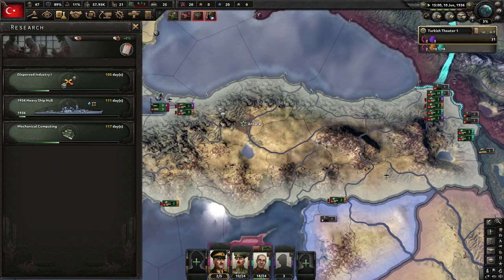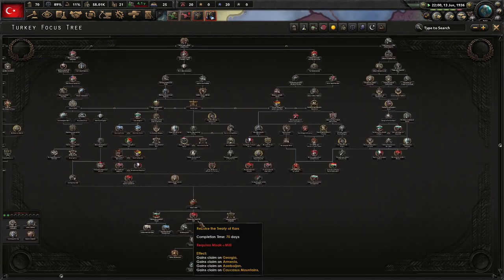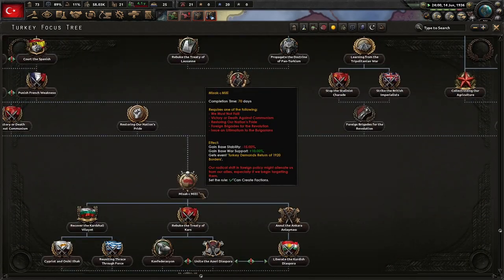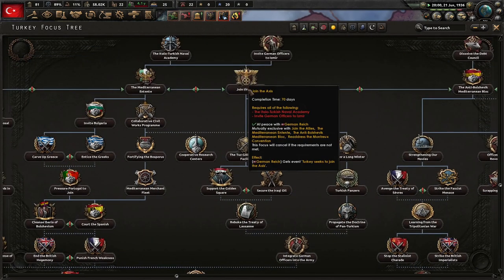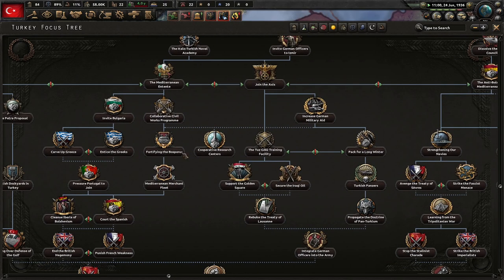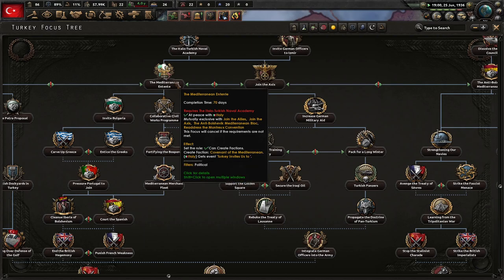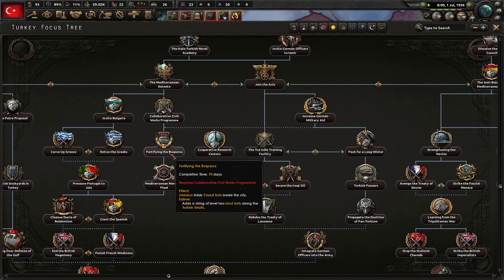We're going to have a big navy, because this focus tree is kind of wild. When we get further down we can go all the way to Misaki Mili, where Turkey demands return of the 1920s borders and we can create our own faction. We might even ally or join the Axis, or even the Mediterranean Entente. Turkey invites us — we can join the Axis or the Mediterranean Entente, and I don't know which one I want to do.